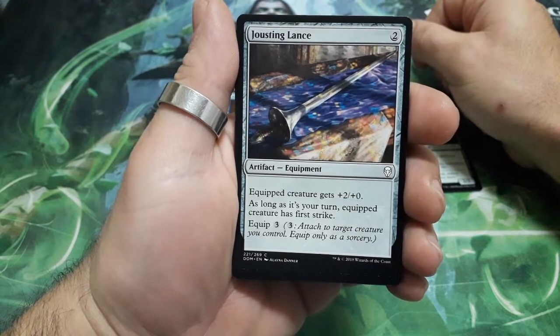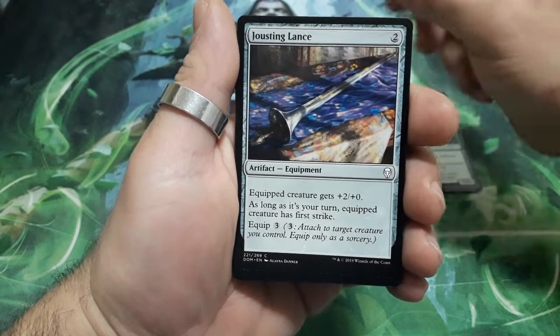Justing Length, two drops. Equipped creature gets plus two plus zero. As long as it is your turn, equipped creature has first strike. And it has an Equip cost of three.